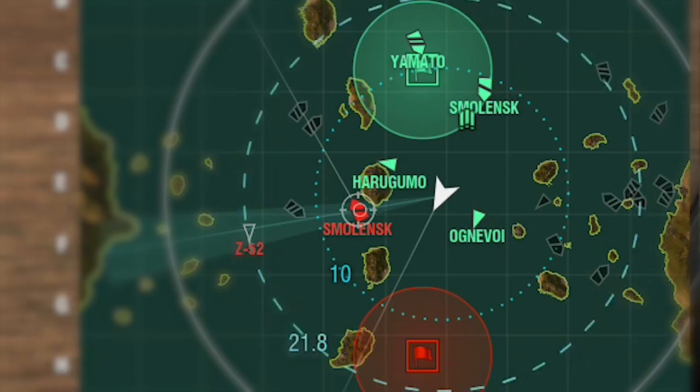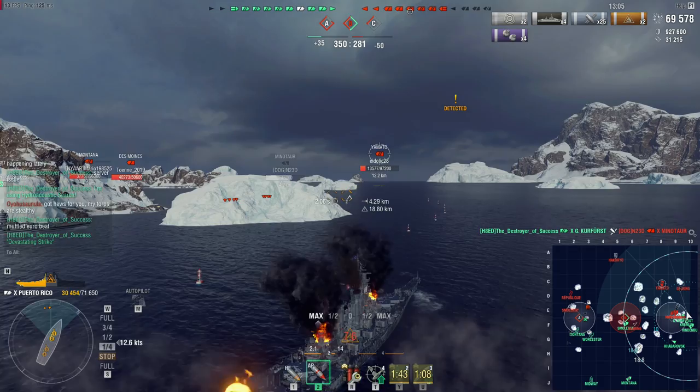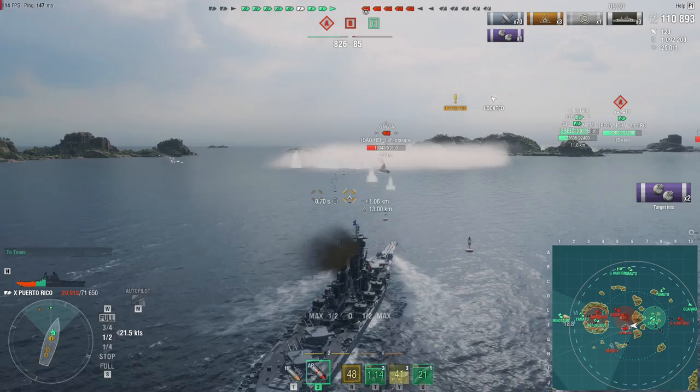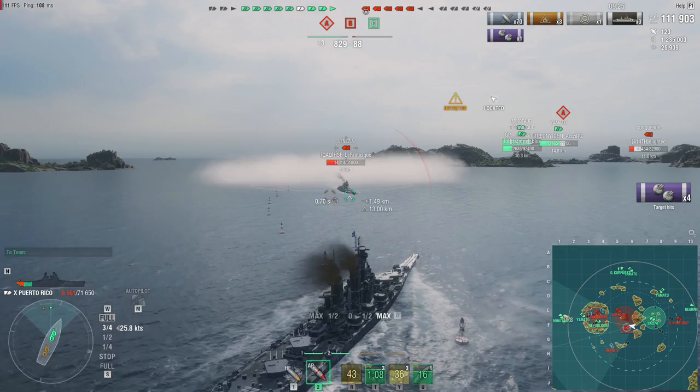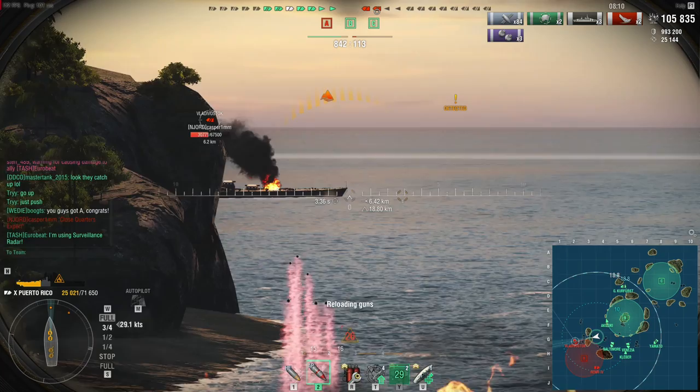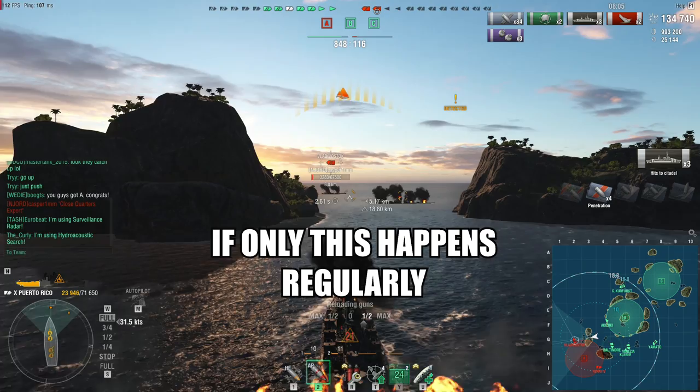Once you've dealt with the DPM demons, you can go anywhere — preferably with an actual BB. Use stealth and concealment to close the distance, but make sure you are still visible to aggro shots. Use its non-existing citadel to be incredibly annoying in close quarters — just make sure your guns are pointing the right way before anyone gets on top of you. Your punchy AP is also suitable to smash BB citadels, so use it often.